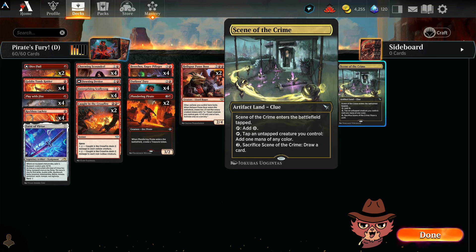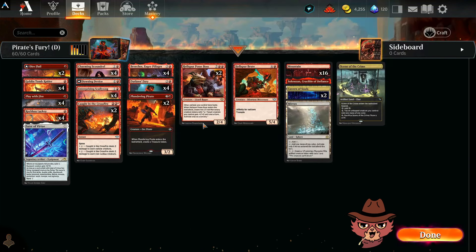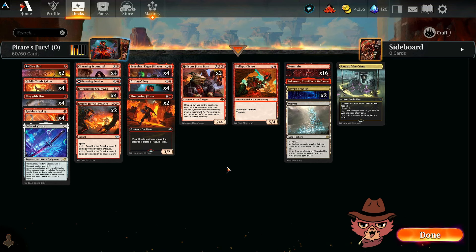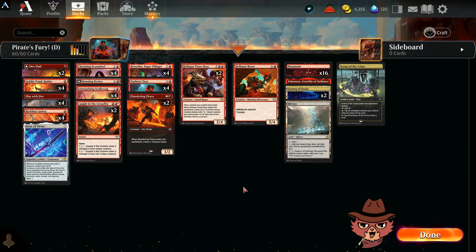Scene of the Crime didn't hold us up today with the tap land because we didn't see it, but I still think it's going to be fine paired with the Goblin Tomb Raider. It is kind of difficult sometimes to keep artifacts on the board when you're not seeing your equipment. Outlaws Fury — the card that buffs your board state wide by two power — there's just so much potential for it. If you don't win that turn you might find more off the top or have open mana with a Play With Fire. I love the list — if you have these cards this would totally be worth trying out.